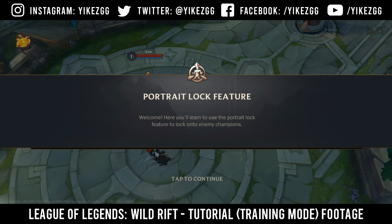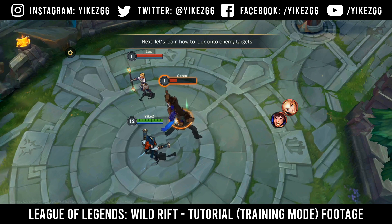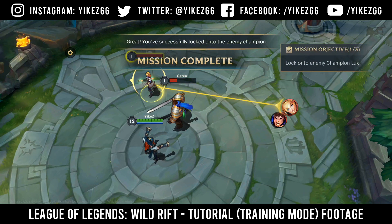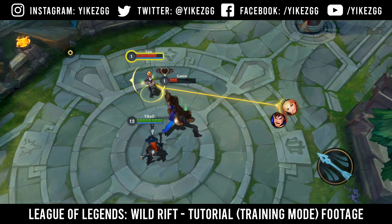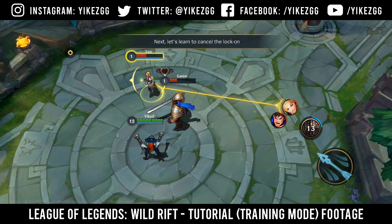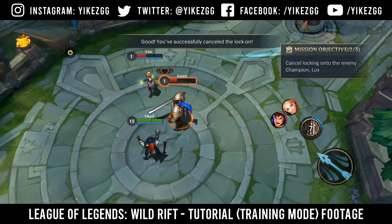Welcome. Here you'll learn to use the portrait-lock feature. Let's learn how to lock onto enemy targets. Tap on the enemy champions. Great, you've successfully locked onto the enemy champion. Now your attacks will target the champion you've locked onto. Now your abilities will target the champion you've locked onto. Next, let's learn to cancel the lock-on. Tap on the locked target. Good, you've successfully cancelled the lock-on.